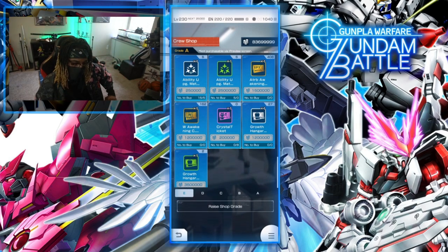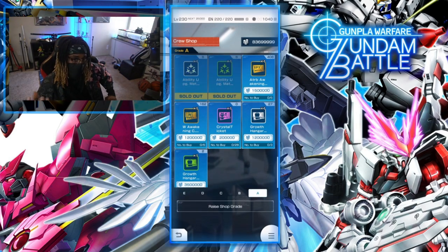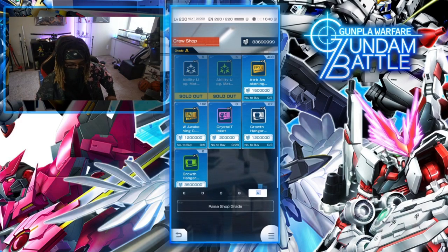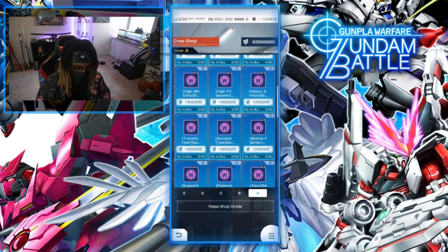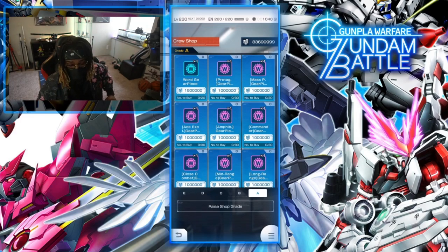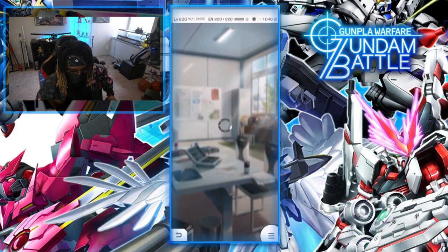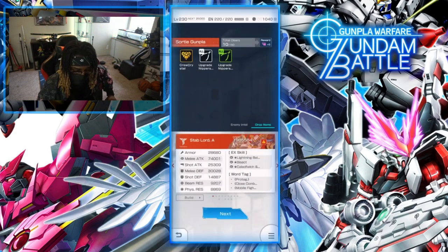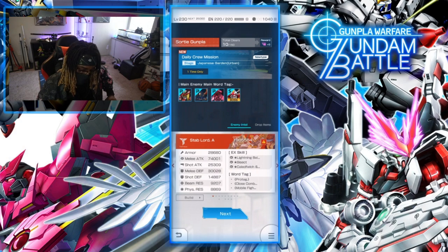This is where you're going to obtain all this stuff just from the crew shop itself. When you're starting from E, it's literally going to give you one at a time, but once you upgrade, the more it increases so you can get more stuff. As soon as I got home, I was already at A — my crew already went ham. Those crew crystals are very important for your shop.